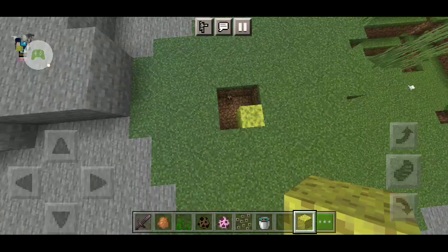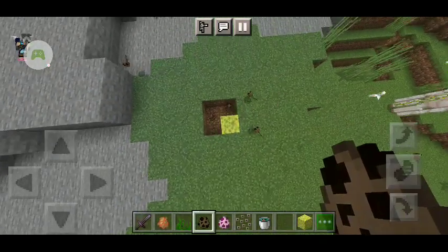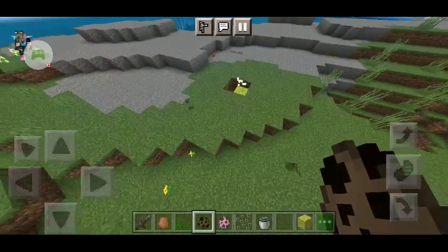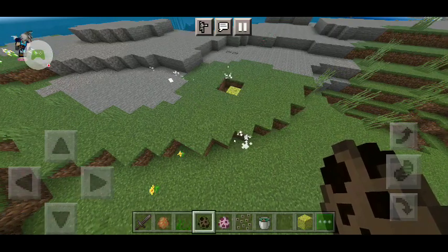This is what a tadpole looks like on land. These are the tadpoles when they're on land — they're like, 'Oh god, I need to go find water as soon as possible before I die.' This is what a tadpole is like when they're out of water.